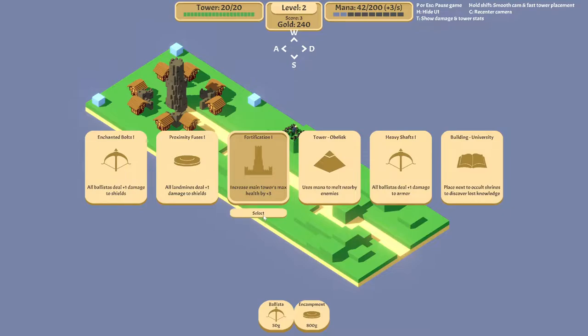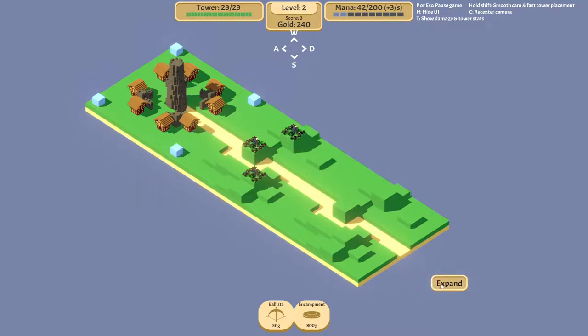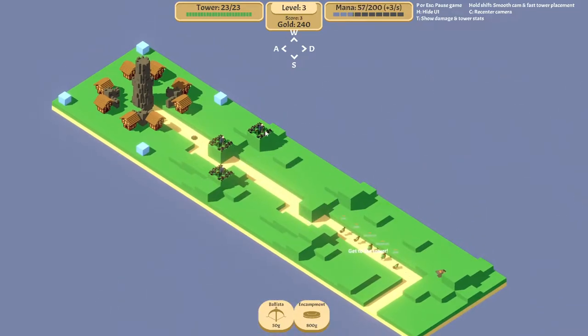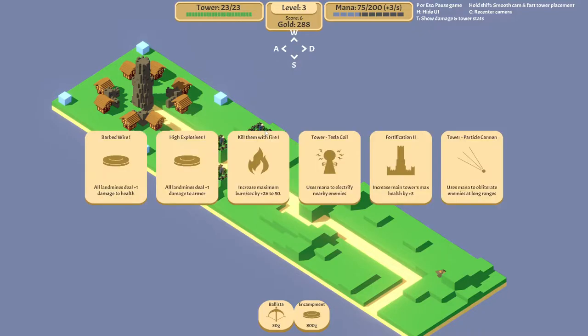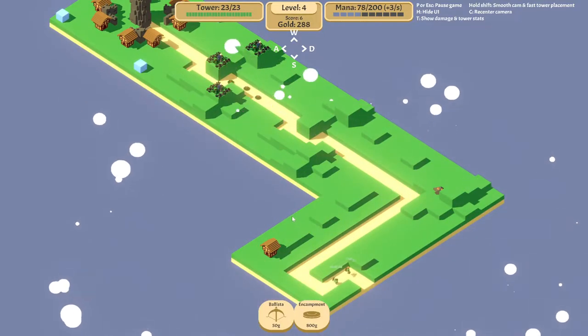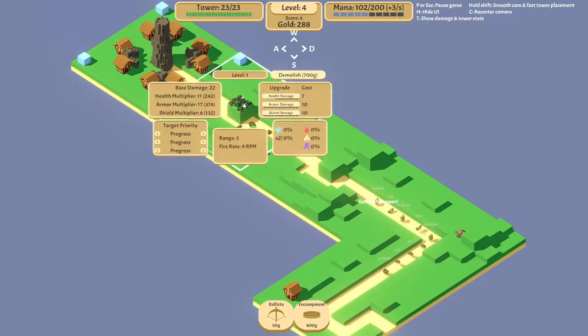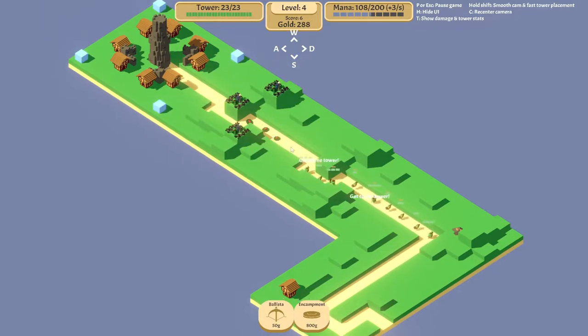I hope that works but let's try increasing the tower's max health since we will really need that. Let's hope my encampment towers will still be useful. Okay that went pretty well. Let's deal more damage to armor since that will most likely be our main problem in the later parts of the game. You're a plus three, you're only a plus two - I think that's enough.